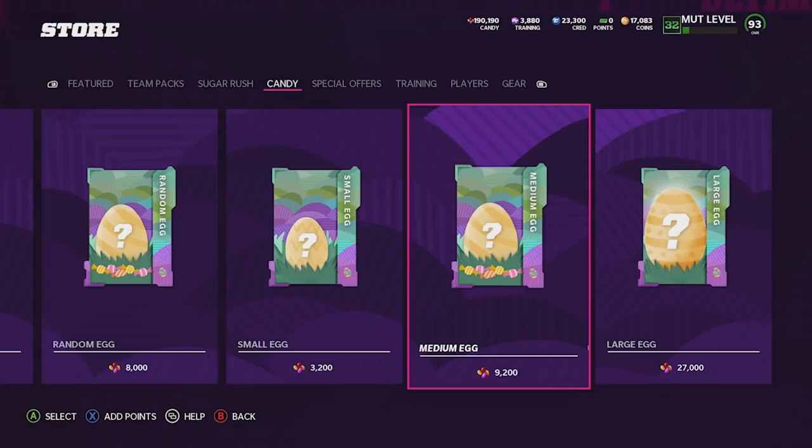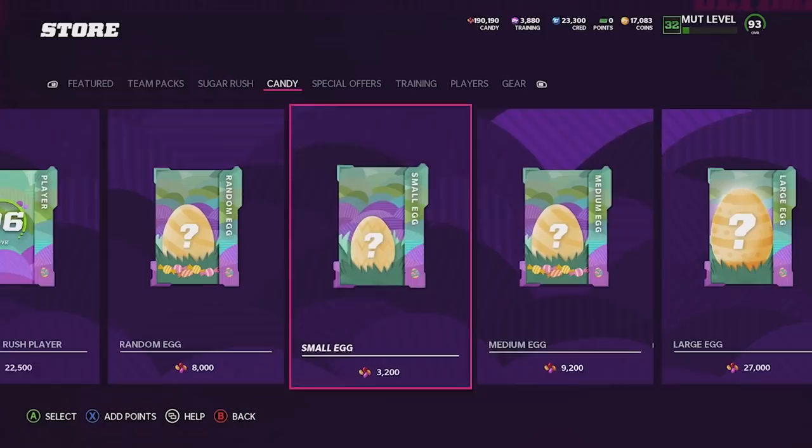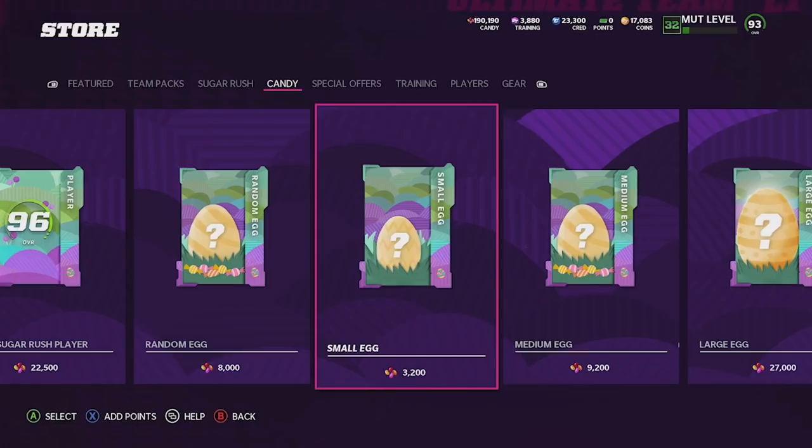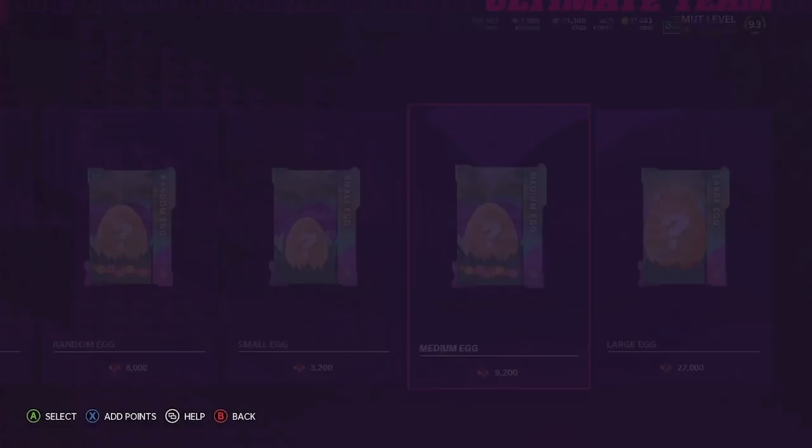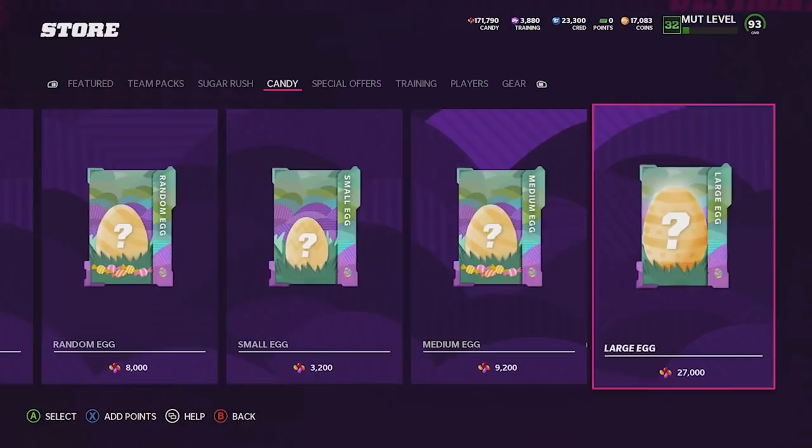I'm not going to quick sell any of these eggs — usually with presents and eggs, when you quick sell you probably end up losing more than you gain. Here's the issue: if we pull a lot of small eggs and they don't turn into egg extravagances on Easter, they'll be practically useless. Medium eggs will make the cut alongside large eggs and extravagances. I'm going to open maybe 10 medium eggs and we get a medium right there.